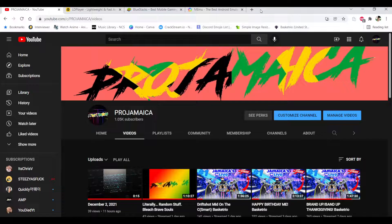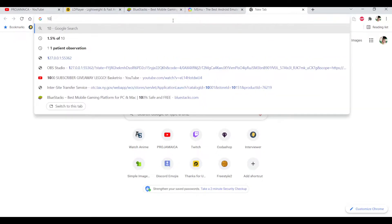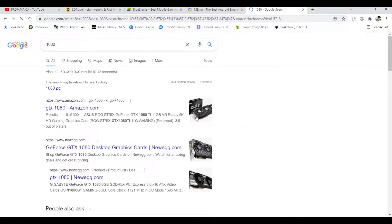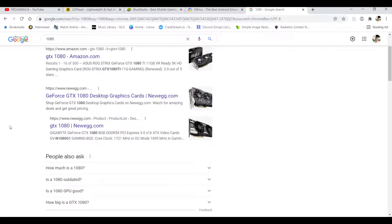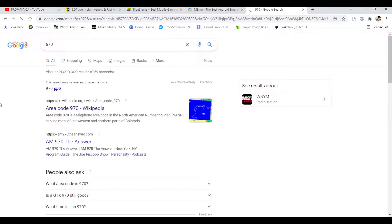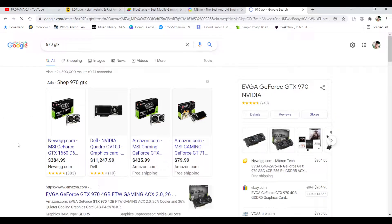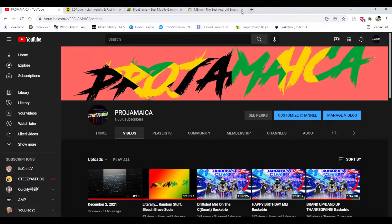You need at least a GTX 970 or a 10-series graphics card to be able to run the emulator comfortably on your PC. If you don't have at least a 970, you're not gonna have a good time. Make sure you have a dedicated graphics card — if you have integrated graphics, your game is gonna be laggy, it's gonna crash, and you're not gonna have a great time running the game the way you want.